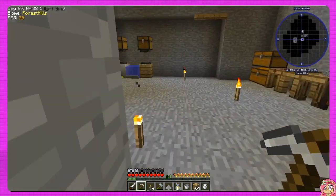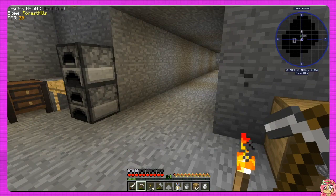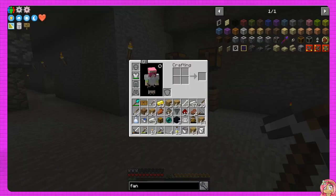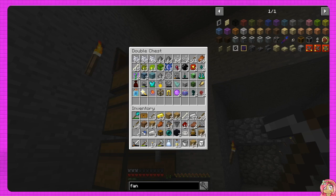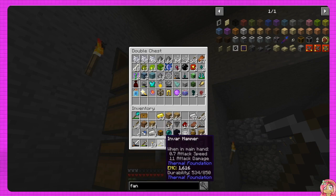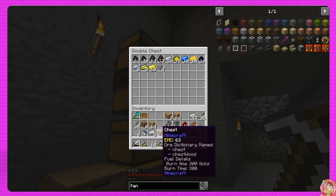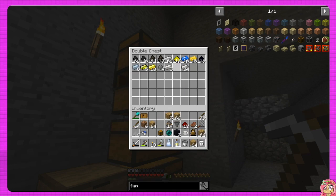After we automate this a bit more we can maybe make it a little bigger, and hopefully more things will spawn. Even if it's not bigger, as long as it's automated we can be out of the room and still have it working. We need inventory space first - let's put mob drops away, put arrows up, and these quartz enriched iron ingots I must have gotten from a loot bag.